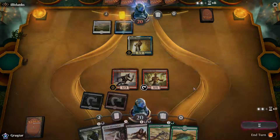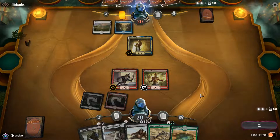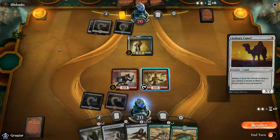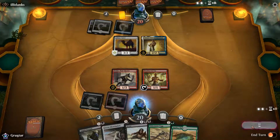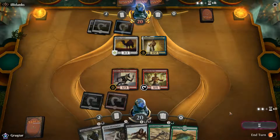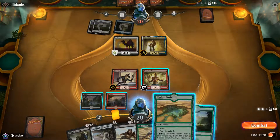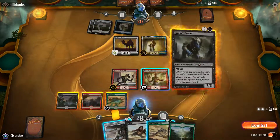Next turn we're going to drop our bomb, as long as our give-stuff-haste guy survives. He's got white and blue, so we might have some removal to worry about. Just a giant camel. So we're going to put our big dude out here — he's probably going to attack with his two-two, but there's no reason for him to; we can just block it. All righty, so now we're going to do this — oh, he's not going to like this. Let's get our desert out and drop our big dude.